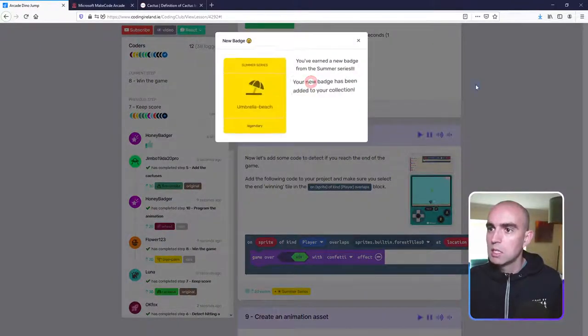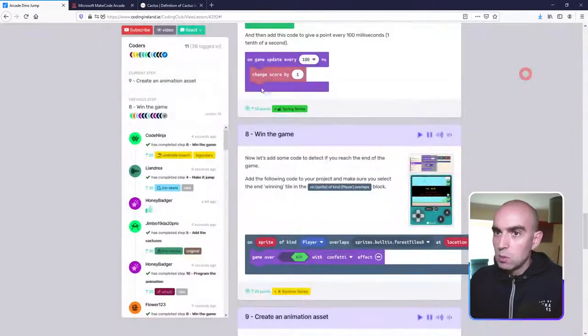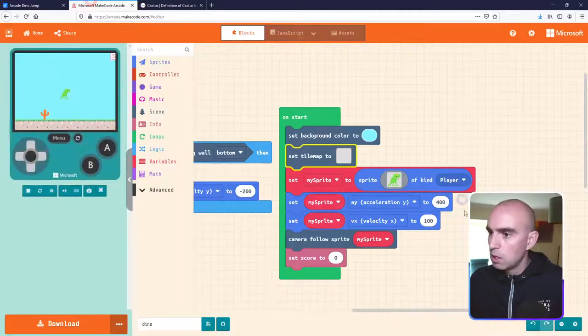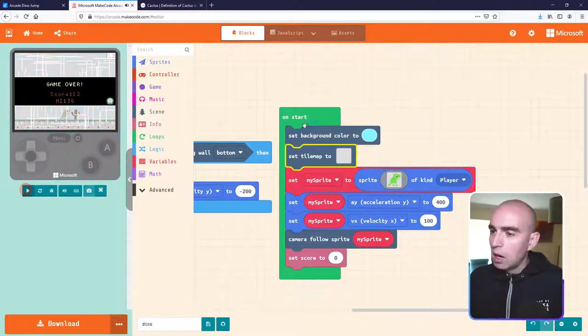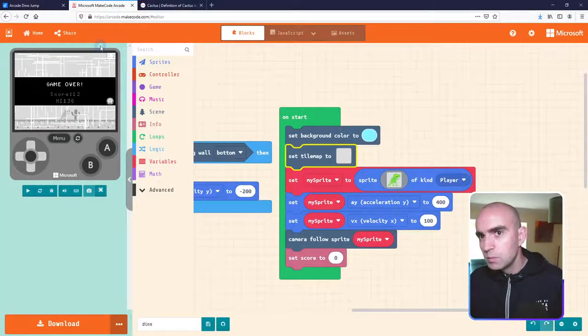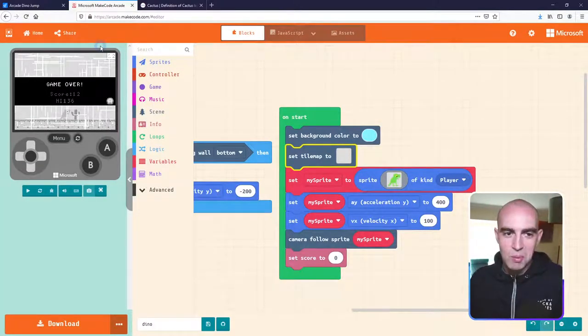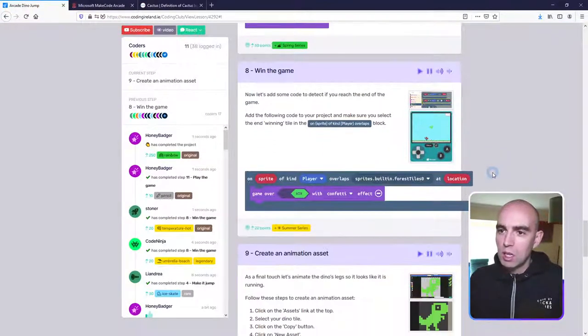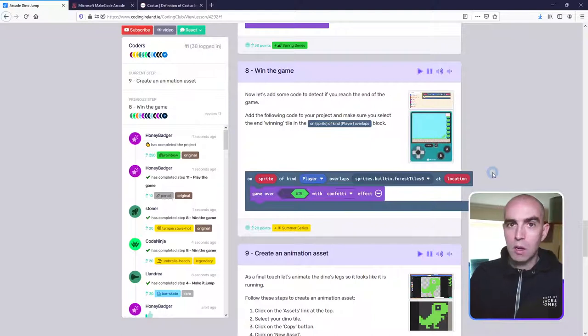Step eight is done. 17 coders have completed it already. We have 8 minutes left. I'll go back into the tile editor now and fix my map — remove those test end tiles I added just to test, and put them back at the proper end of the map.